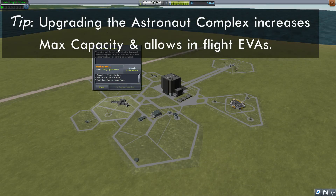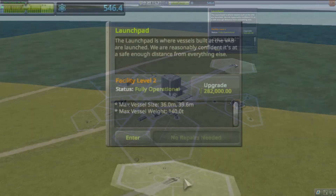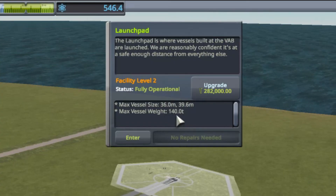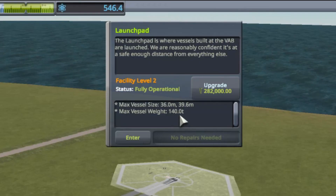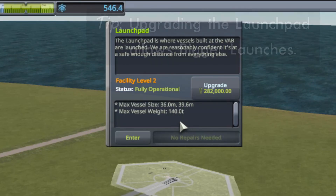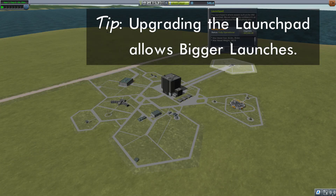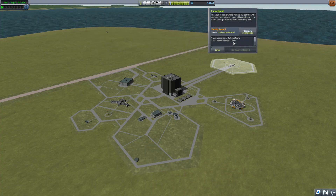The next thing I upgraded was the launch pad, also to level two. This increases the size and weight of vessels you can launch. Right now I can launch vessels up to 140 tons. That's pretty big, but it starts at 18 tons, which is not very big at all. In fact, in previous episodes I have already launched vessels over 18 tons.